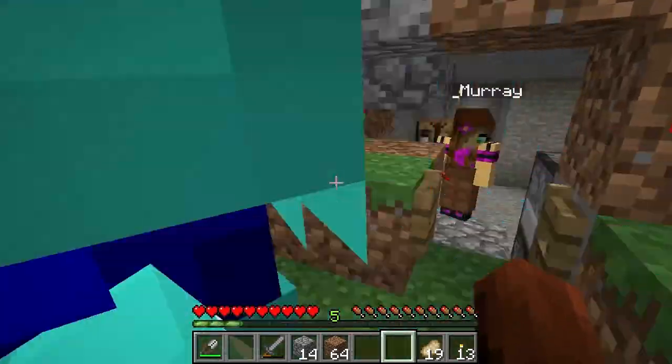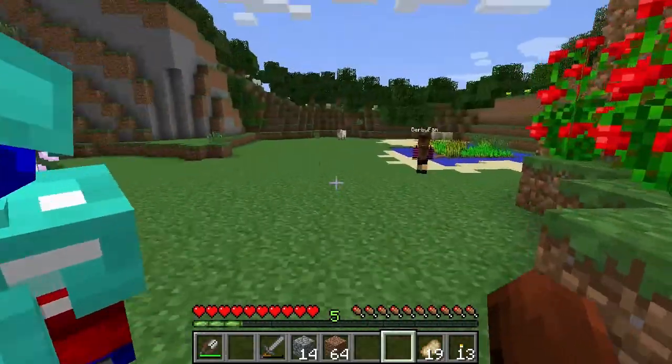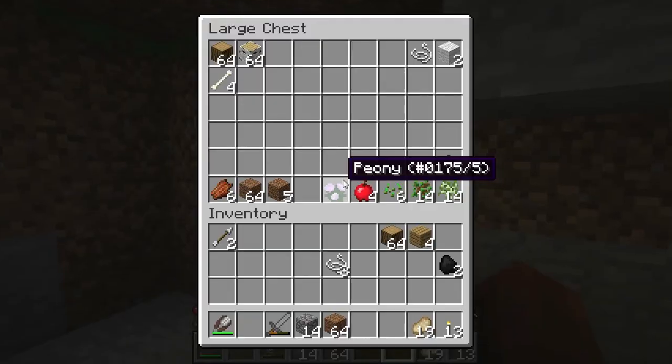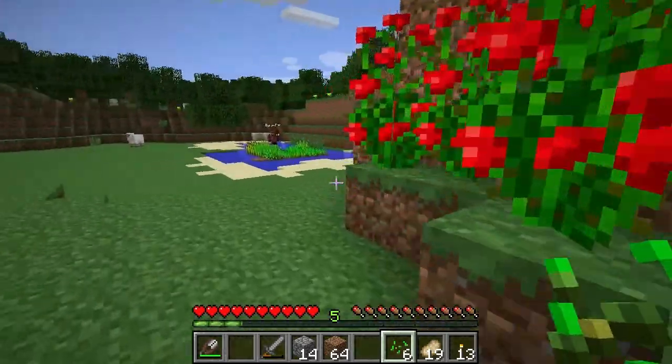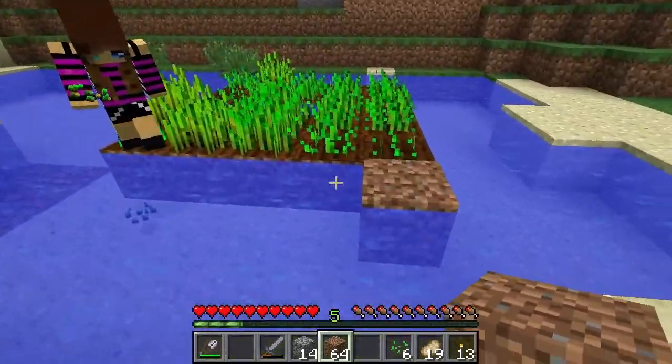Dad, can I come with you? I'm not going anywhere yet, I'm just looking. Put the door on, Mom. Where'd I put those seeds? Let's grab these — oh, I have seeds. Do you have a hoe with you too? Go get a hoe, and I'll put some more in here.